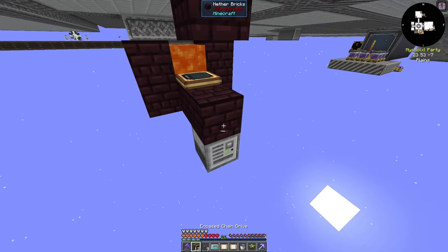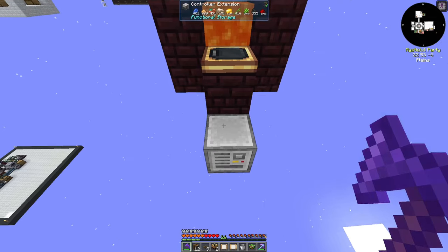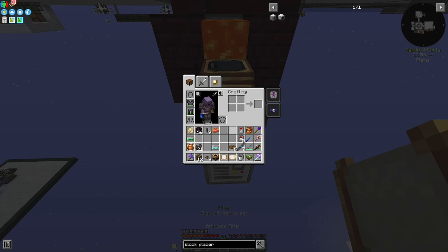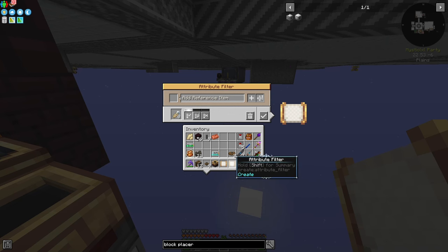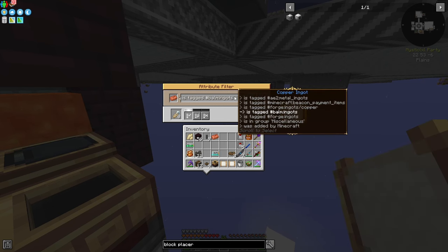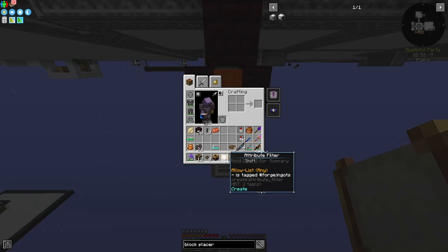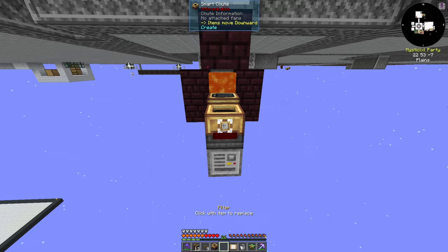There's one thing other than ores that can be smelted — that's Certus Quartz Dust, which will turn into silicon. So what we have to do is use the tag: is tagged, hashtag forge raw materials. That is the tag we want. And then for the second chute, we want the reference item to be a raw ingot. So if we look for 'is tagged forge ingots' and hit the check mark, then what these chutes will do is they will only grab and accept ingot items.